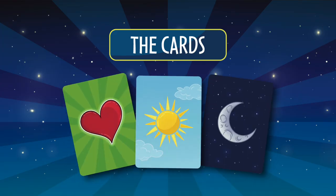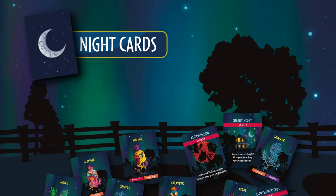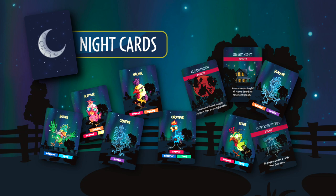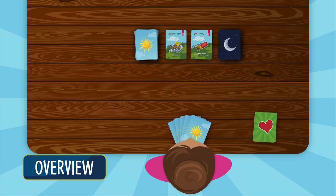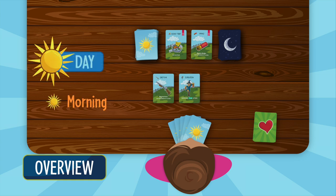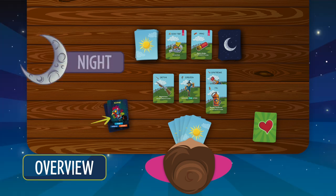First, let's look at the three types of cards. Day cards include fun, strategic ways to defend your farm from zombie attacks. Night cards include monstrous zombie chickens, as well as surprise events that can change the course of your game. And finally, life cards represent how many lives you have left before you're out of the game. In Zombie Chickens, players take turns building defenses during the day, once in the morning and once in the afternoon, and then defending against zombies at night.